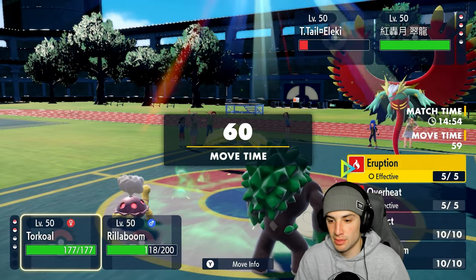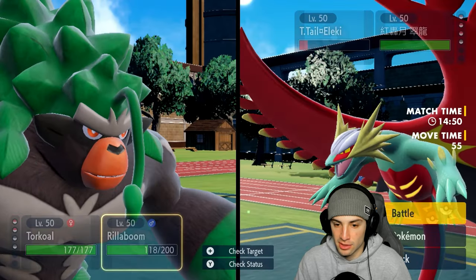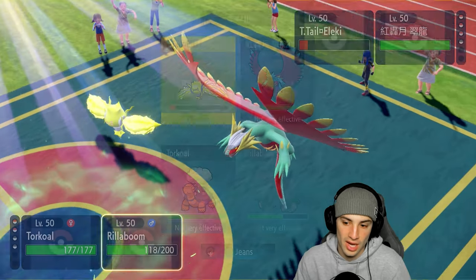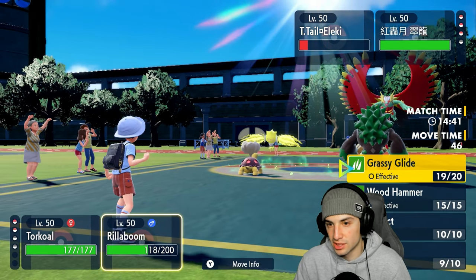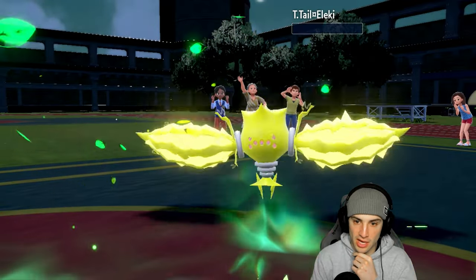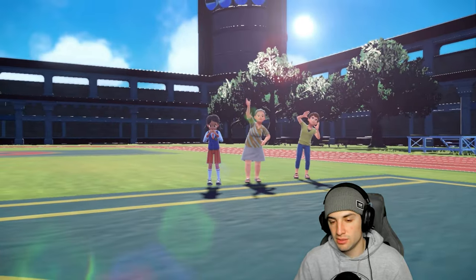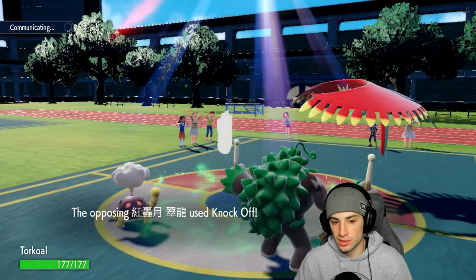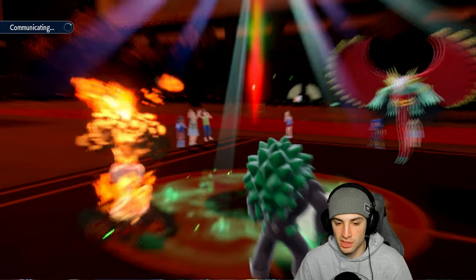From here I go for Eruption and Grassy Glide. Could Wood Hammer and read a Protect from Regidrago, but I'll stick with Grassy Glide — simple play that turns out really well. We get rid of it. Their Roaring Moon goes for Knock Off doing decent damage since we have no item, and Eruption flies dealing almost half damage — we get a crit, helping us out. The sunlight is now gone which hurts us.